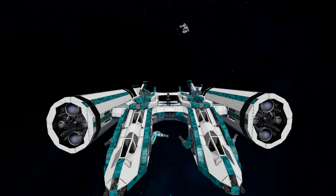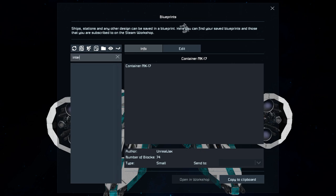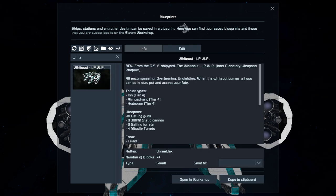Let's press F10 and find the Interplanetary Weapons Platform. There it is. When it eventually loads in, there is the screenshot. This ship weighs in at 8,650 small blocks and it uses a few mods which are for different types of armoured blocks and modded thrusters.